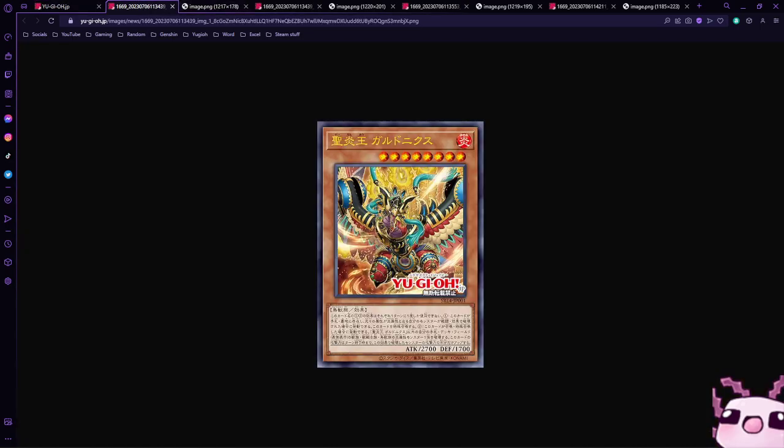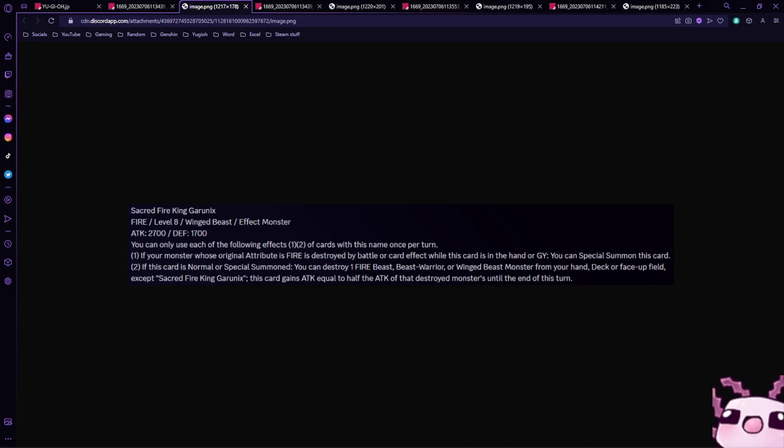First up, we have Sacred Fire King Grunix. It is a Fire, Level 8 Winged Beast Effect monster with 2700 Attack and 1700 Defense. You can only use each of the following effects — 1 and 2 — of this card once per turn. If a monster whose original attribute was Fire is destroyed by battle or card effect while this card is in the hand or graveyard, you can Special Summon this card. Already off to a good start, because that's the whole premise of the deck — being able to destroy everything just to get advantage. If this card is Normal or Special Summoned, you can destroy one Fire Beast, Beast Warrior, or Winged Beast monster from your hand, deck, or face-up field, except Sacred Fire King Grunix. This card gains attack equal to half the attack of the destroyed monster until the end of the turn. Essentially, you can destroy a Garunix — good for that.